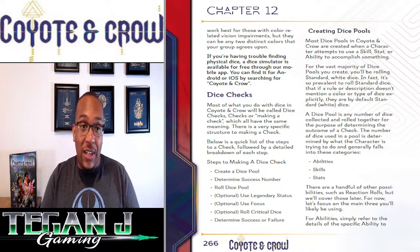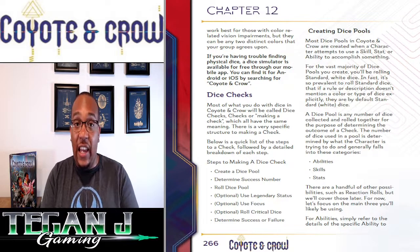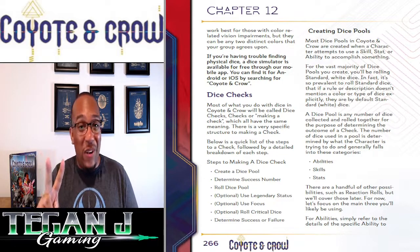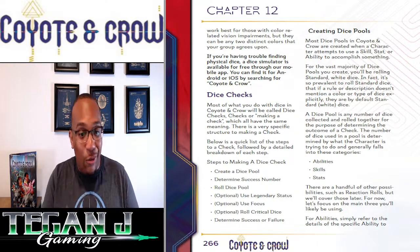For skills, the dice pool is always going to be equal to the ranks you have in that skill plus the highest of the two ability scores linked to that skill. I love that they have two abilities linked to each skill — it makes for more build versatility. So you choose the highest linked stat, add it to your skill ranks, and that's your dice pool.